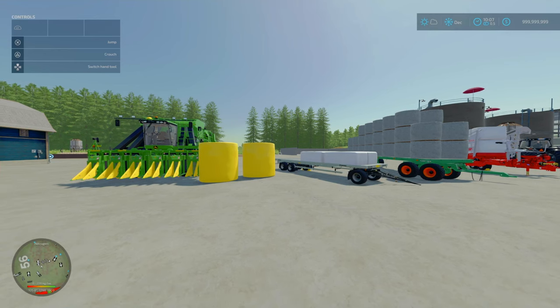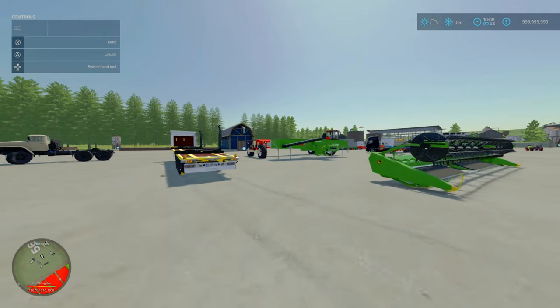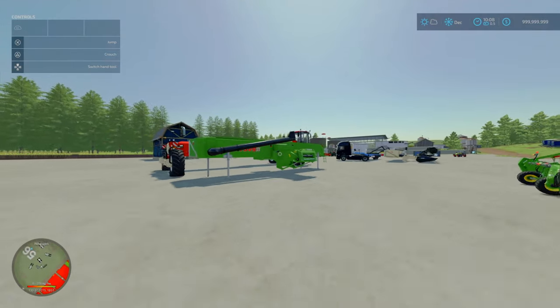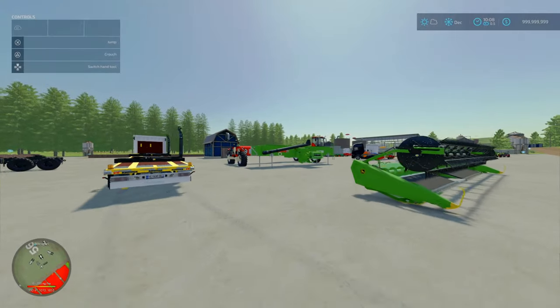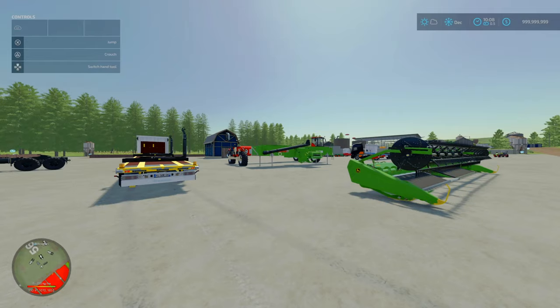Now let's look at our actual mod of the day. This is the Widespan Vehicle System by Dogface and BDB SSB — 32.14 megabytes to download. Slot counts: 19 slots for the tractor, 8 slots for the hook lift trailer, and 11 slots for the HV23.